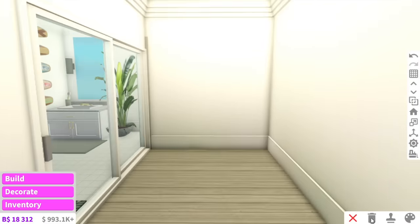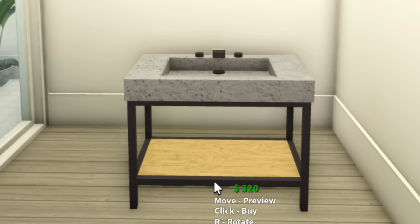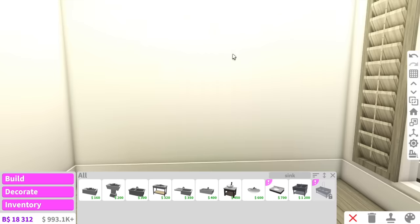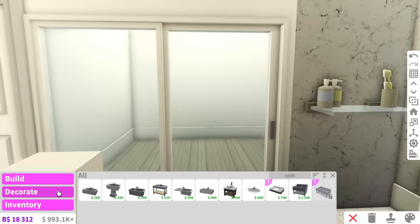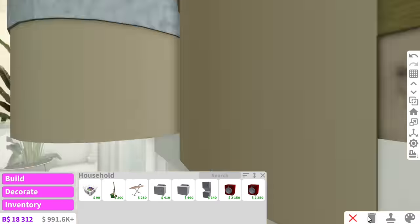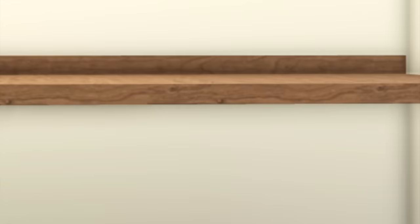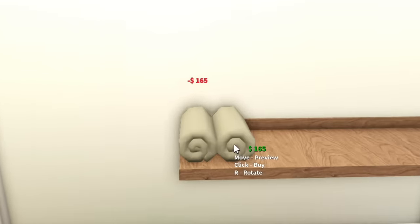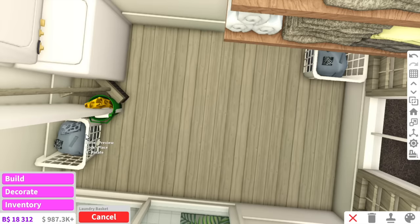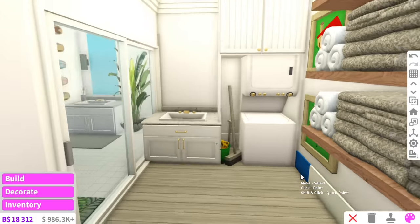Now all we need to do is the laundry room. I was going to say laundry rooms are simple, but no — the sink is facing this way. I feel like we need a cabinet, and we can just sneakily put that inside. However, we still have a massive section along here. The good thing with oak shelves is you do not have to rotate them, so we can have a few rolled towels. I think that works for the laundry room.